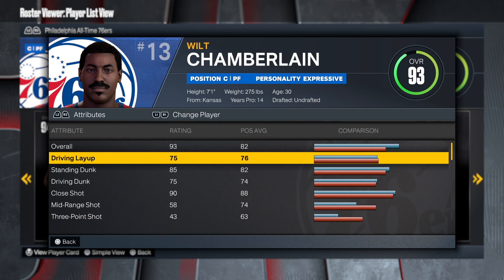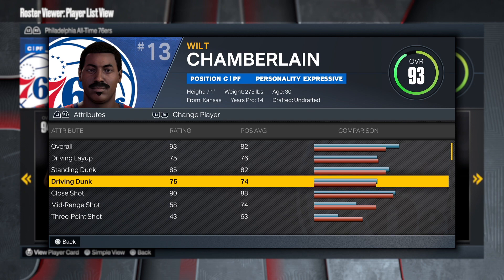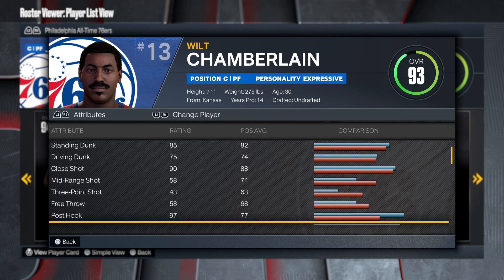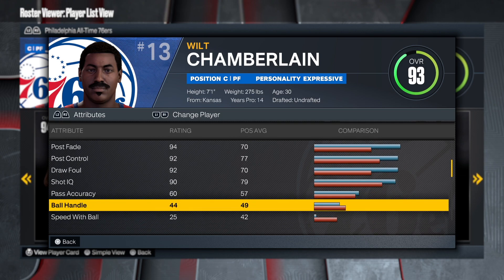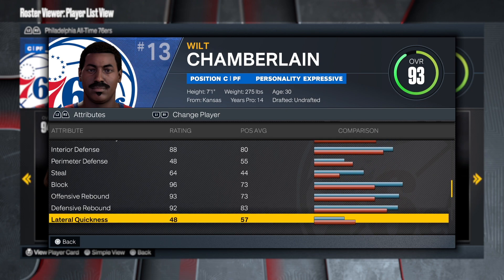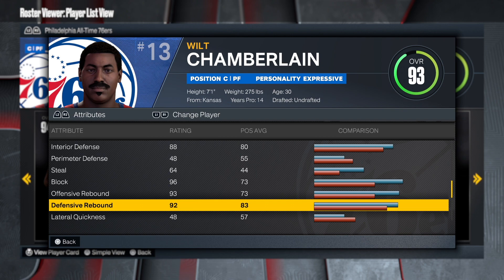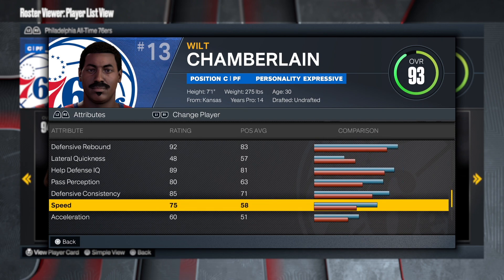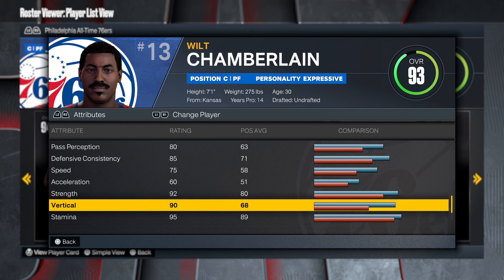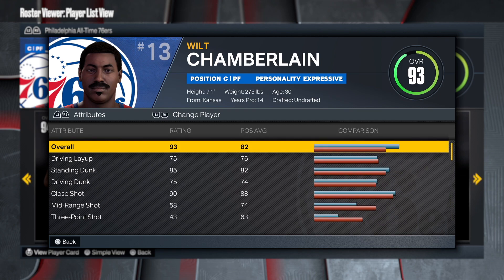The attributes are looking amazing — 7'1", 275 pounds. Layup is high, standing dunk is high, driving dunk is amazing, close shot is solid. Don't worry about shooting, because you're gonna be focusing on paint presence and being dominant. Post control is also high. Pass accuracy is decent — you can work with that. Interior defense is 88, block is 96, rebounding is strong — you'll get gold rebound chaser with those stats. Speed is 75, acceleration is 60, strength is 92, and a 94 vertical. This build is looking crazy.